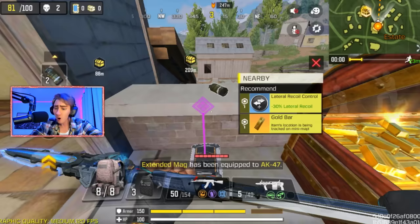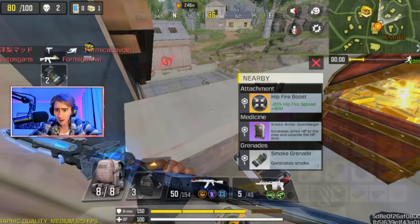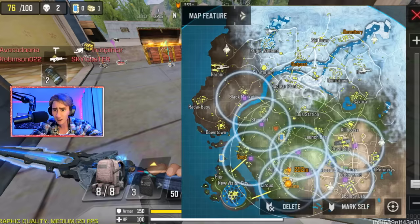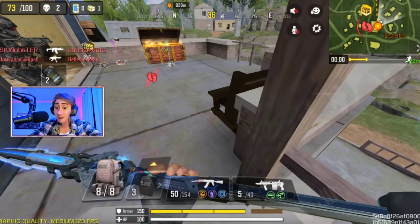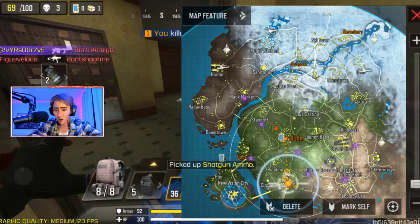Gold bar. Items location is being tracked on the minimap. Go to the recycle machine. Event item obtained from the treasure chest in the golden opportunity event. The location of the gold brick will always be displayed on the minimap. And then this is a vending machine right there. It shows that I did complete one of the chests.